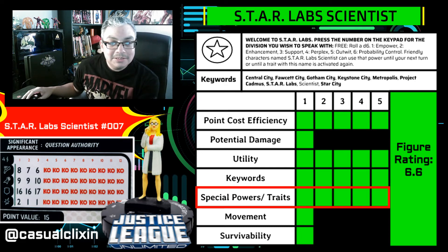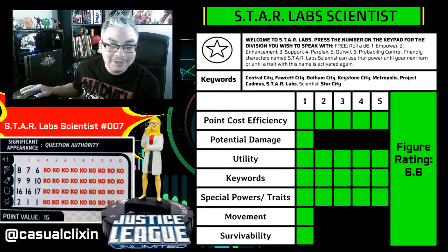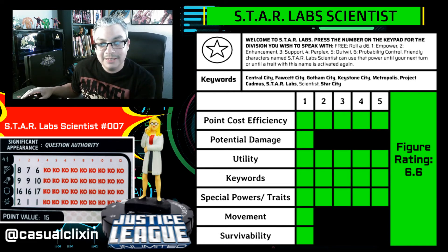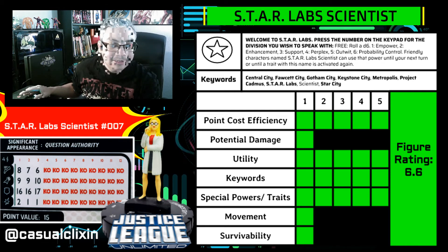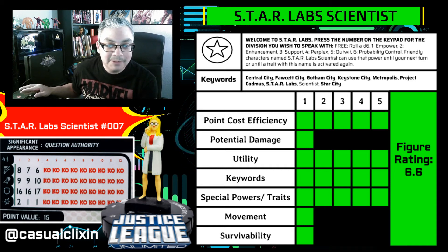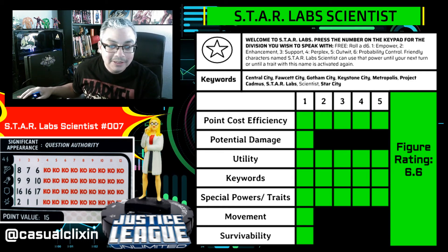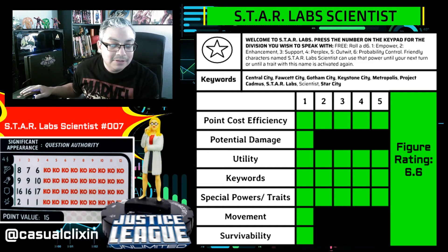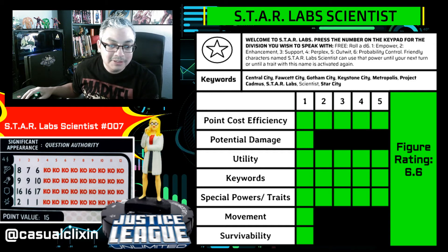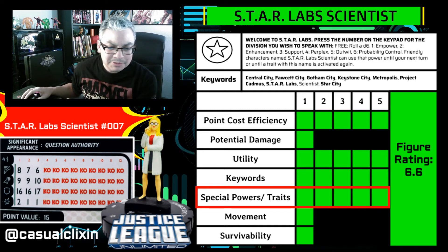For special powers and traits, she only has one trait, no special powers, no regular powers even. But she still earned the five points because it is a very unique power. Being able to switch to something else that may help you in another way — like Support, Enhancement, or Empower — just gives her a lot of usefulness. That's what earned her a five-point rating for special powers and traits.